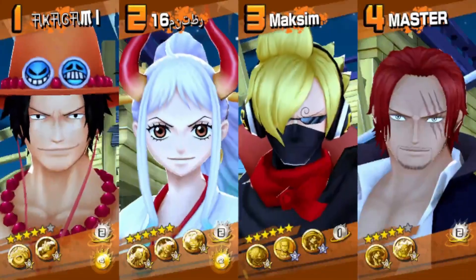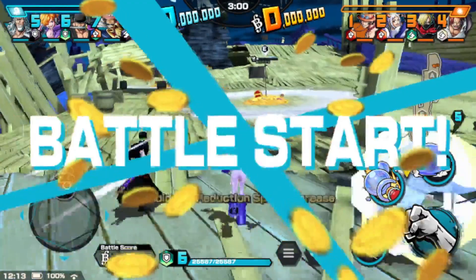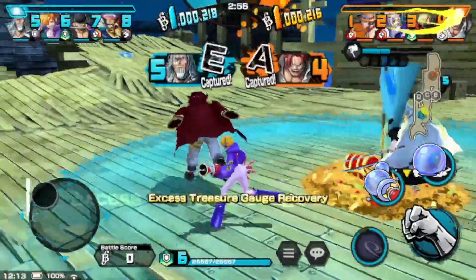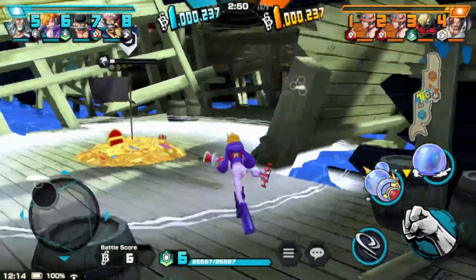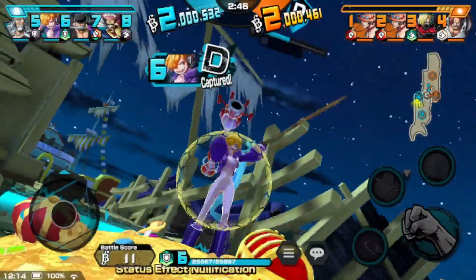Strong enemy — we are defender, so we're just gonna see here and fill up the treasure to 150 percent. I'll get this second flag, guys. We're gonna fight the enemy here and let me make a shield, try to make a shield.